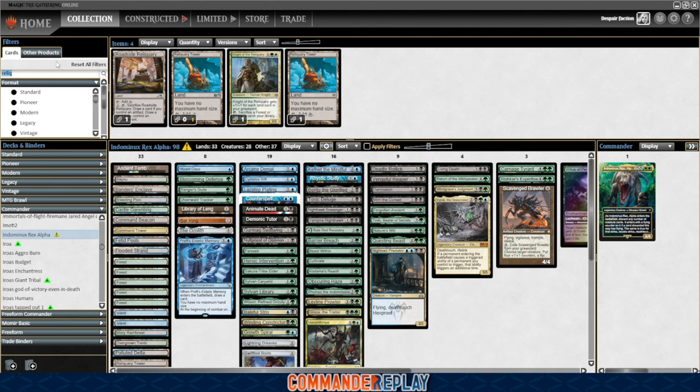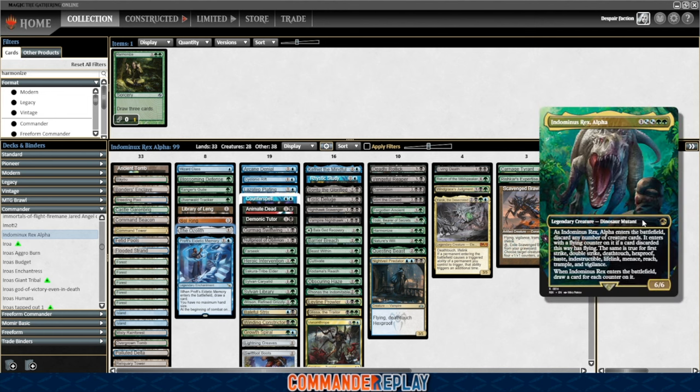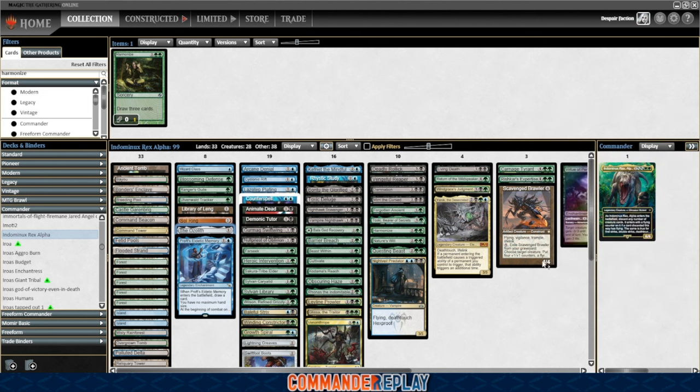I think I want more early card draw — it does seem like we just need to draw relentlessly with this deck. I'm gonna start with a Harmonize. At one point I did have Harmonize, Ancient Craving, and Ambition's Cost in the deck and I would love to have all of them, but I just ran out of deck slots. We could still use like two more creatures in the deck. The cool thing too is that I think this deck will still work really well on a budget — the commander has enough power built into itself that you don't need all the expensive stuff. You could do a really cool budget version of this deck and skip stuff like the Ozalith.